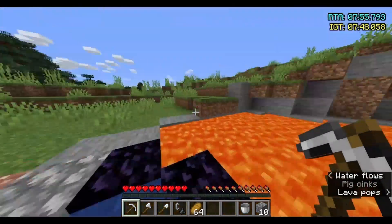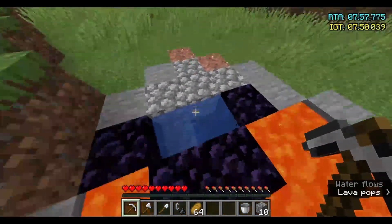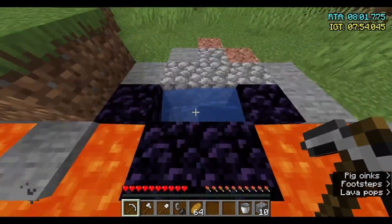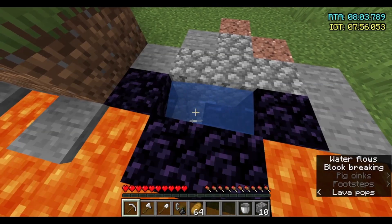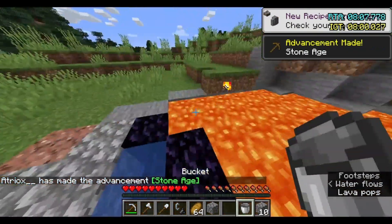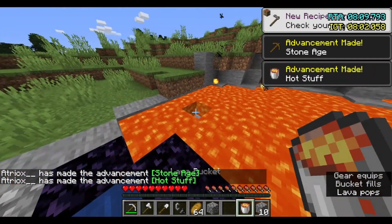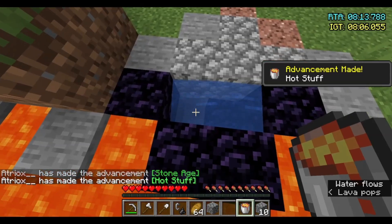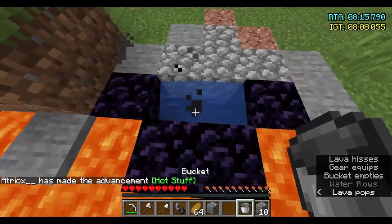Now we're going to break this one, which will make our frame of the bottom. The bottom is not always going to be filled with obsidian — the only way this happens is if the lava is two blocks deep; it can only be one block deep sometimes. So we just mine this cobble, grab a lava bucket from here, and place it right there — it'll turn to obsidian.